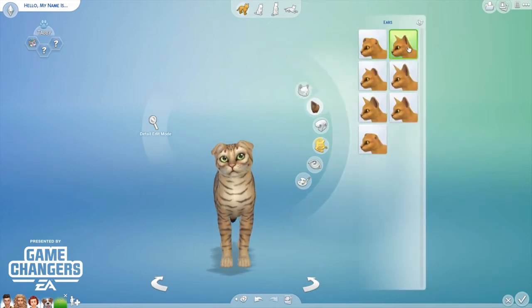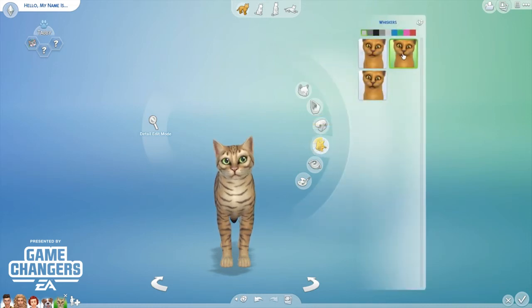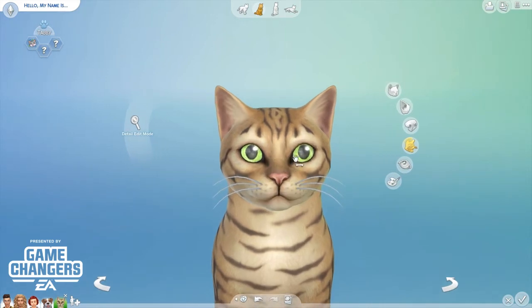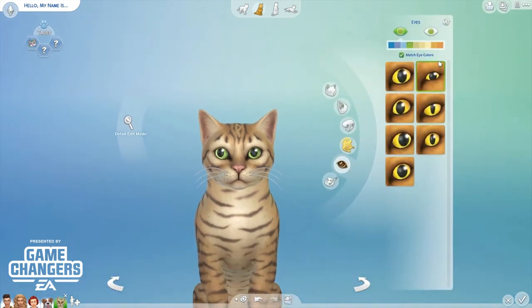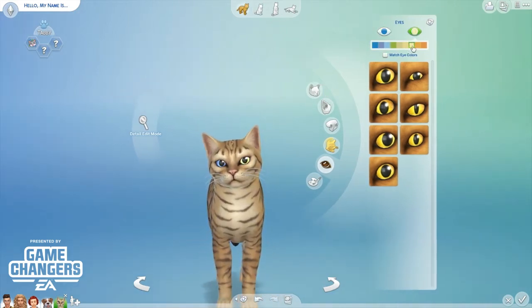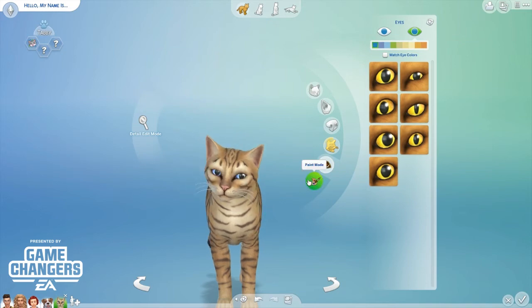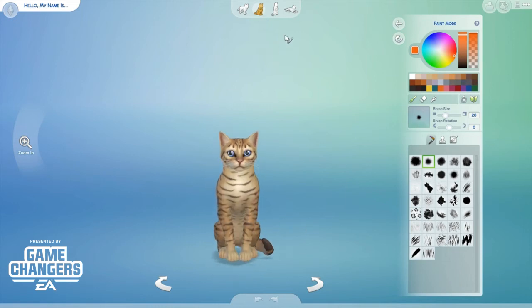We can change the facial shapes, change the ears so they droop down, change their noses, and the whiskers — we can make long whiskers, because my cats have got really long whiskers. Everything you can do to Sims in Create-a-Sim, we can do with pets, which is freaking amazing. We can even change their eye colours, and we can change each eye separately!